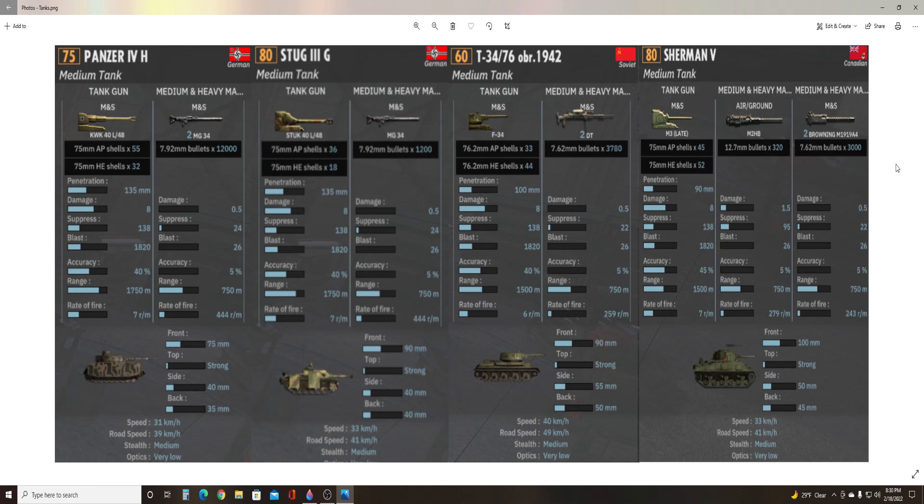These are the four most common medium tanks you'll find in the game and the ones that basically make up the meta at this moment in time. These are the tanks you generally want to be using to function effectively in Steel Division 2, and these are the ones you're going to see most often. Medium tanks generally fall within 60 to 80 points. The cheapest is obviously the T-34-76, and the most expensive are the Sherman and Stug III, but the Panzer IV is only five points less than both of those. It's a pretty tight spread, with only the T-34 really coming in at a significantly lower price.